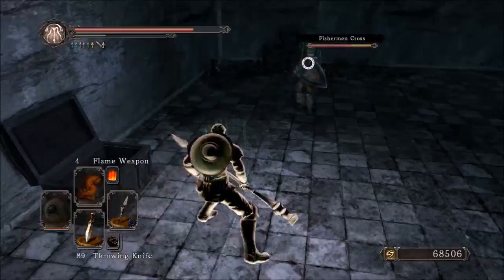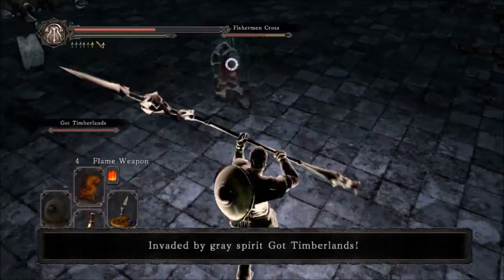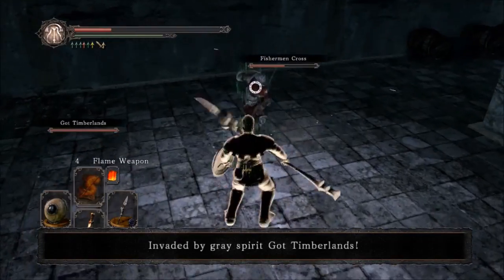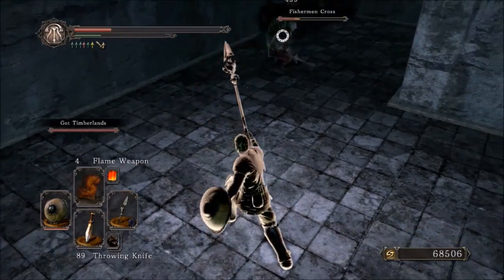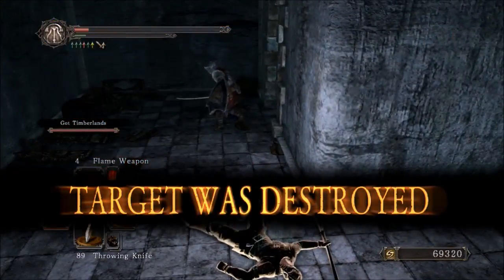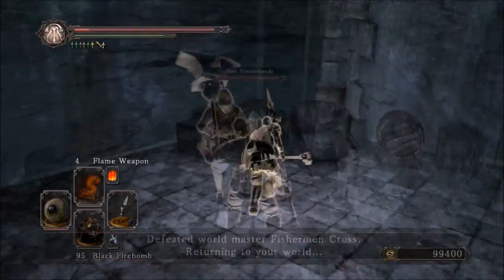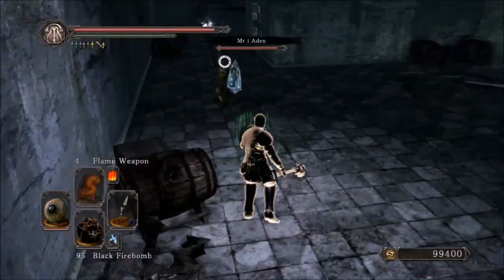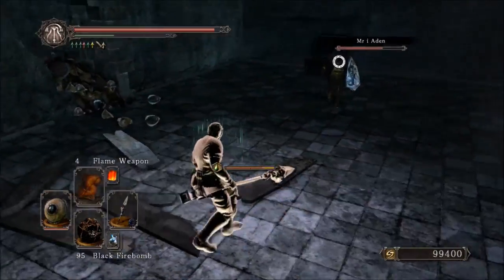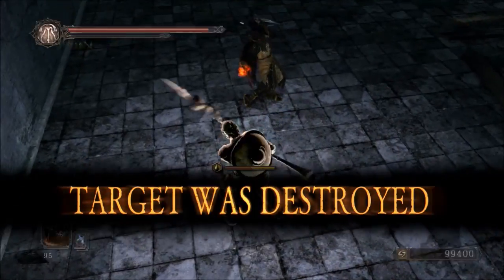This weapon's move set, as you can see, is just ridiculous in so many ways. It's four different weapon class move sets in one. The one-handed R1 is a spear, the one-handed R2 is a halberd, the one-handed running attack is a falchion, and the one-handed rolling attack is a twin blade. Two-handed, its R1 is a twin blade, its R2 is a twin blade followed by a halberd for the second R2. The running attack is a halberd, and the rolling attack I believe also is a twin blade.